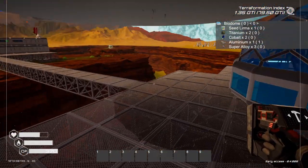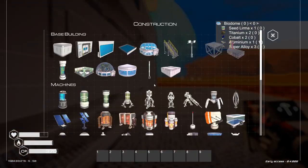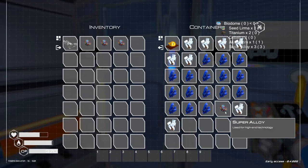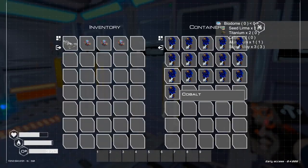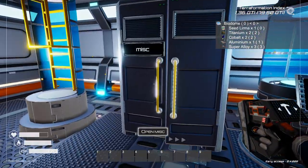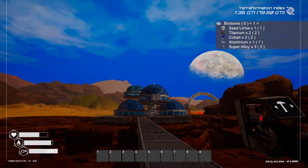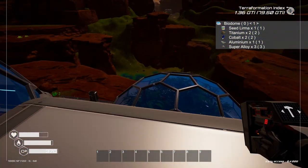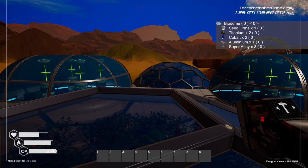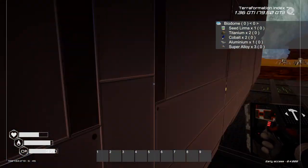That doesn't look too bad — I quite like that. We could do another one of those just for the looks. Let's try and make another one — I need three super alloy, some cobalt, aluminium, and titanium, plus one of those seeds. I need to make a gas extractor too — I said that a while ago and haven't done it yet. Let me add that in there as well.